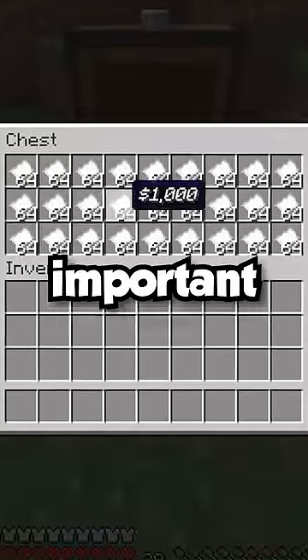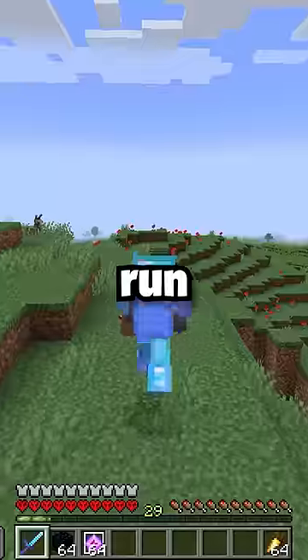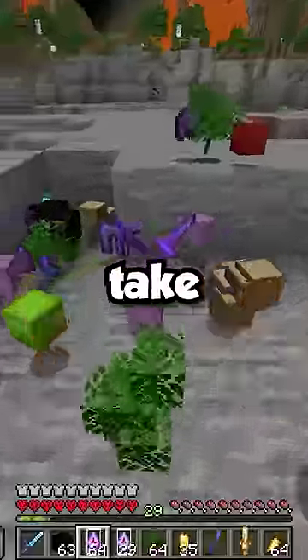Because on this server, money is super important — you can buy things that you need to fight other players. The most common things that people buy are obsidian and crystals. So buy those, run towards the middle of the map, and kill people and take all of their loot.